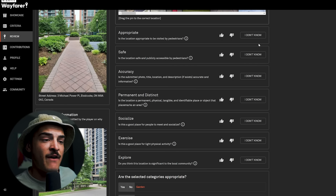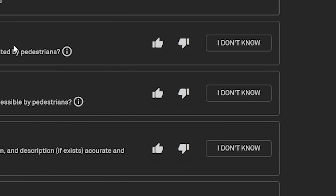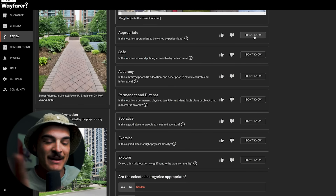They've replaced the old one-to-five star ratings with a straightforward thumbs up or thumbs down system, plus simple questions to answer and an 'I don't know' option. If you genuinely don't know the answer to a question, don't be afraid to select 'I don't know' — it's not going to affect your criteria or mess anything up.